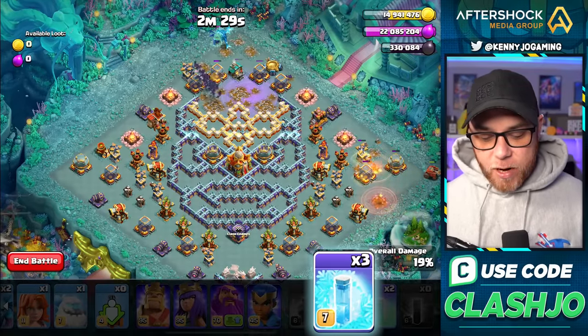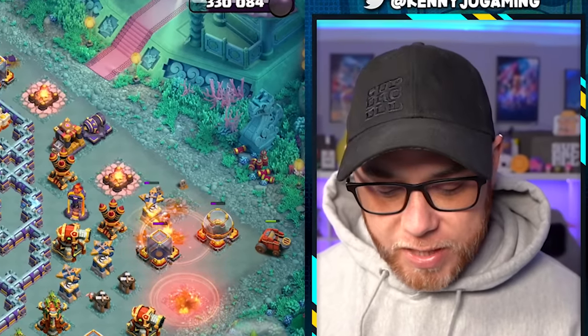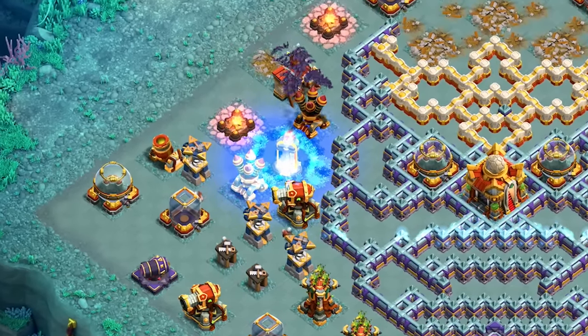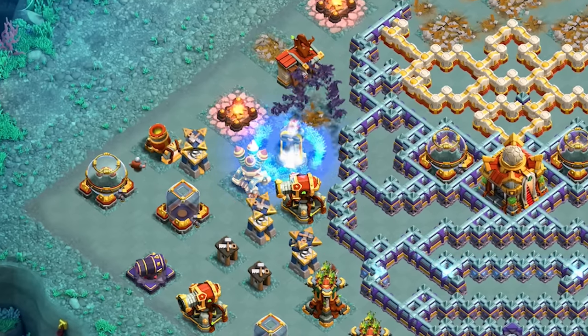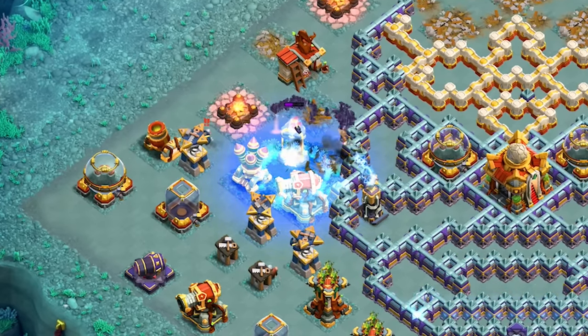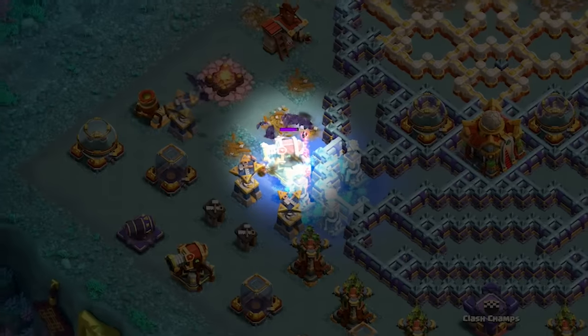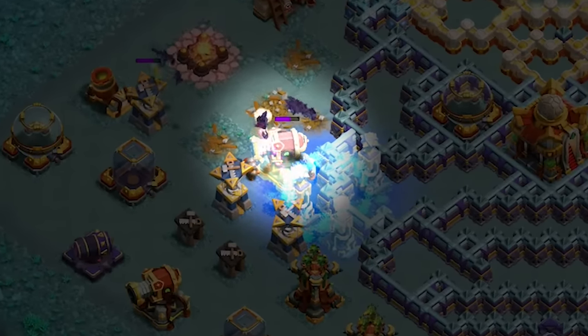Let's go ahead and select our freeze spells and get ready for them to take on the Inferno Tower. Drop the freeze on the Inferno Tower to protect the bats a little. We're gonna continue to freeze this section two more times — drop it again taking down the Inferno Tower, then freeze the hidden Teslas. We might be able to take down that Ricochet Cannon too.